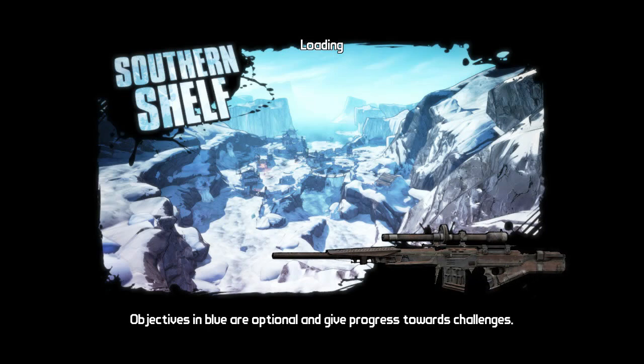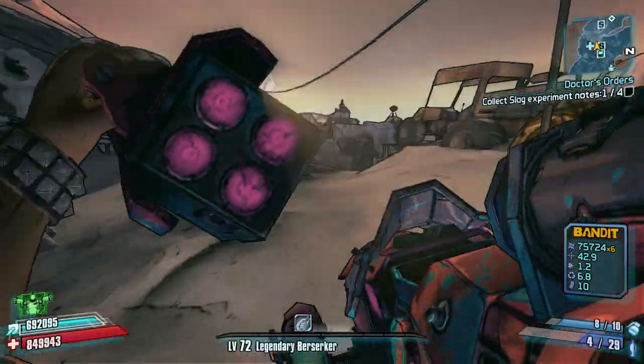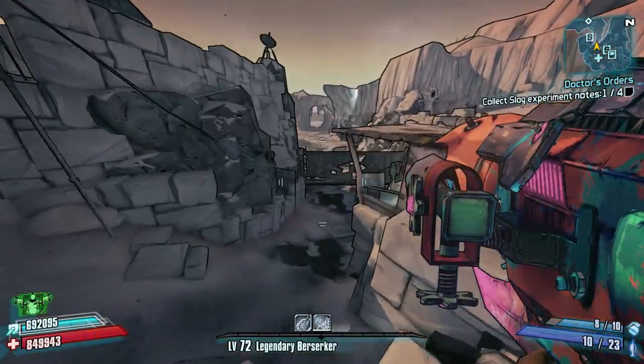Hello everybody, welcome back to Borderlands 2. Today I'm going to be showing you a quick tutorial of how to speed farm Boom Boom in Southern Shelf for the legendary drop the Bonus Package. It's a nice quick and simple farm — it's a lovely shortcut and pretty simple.